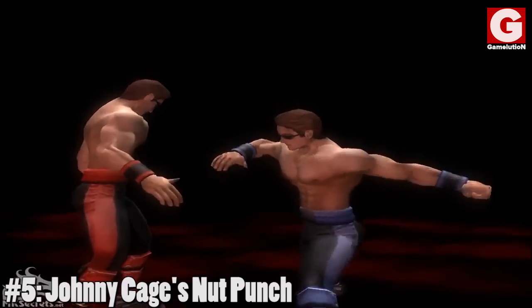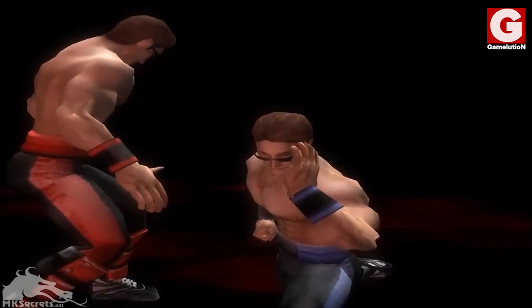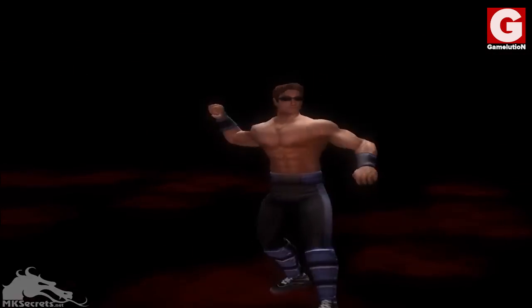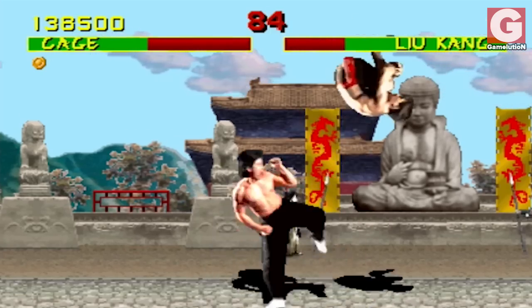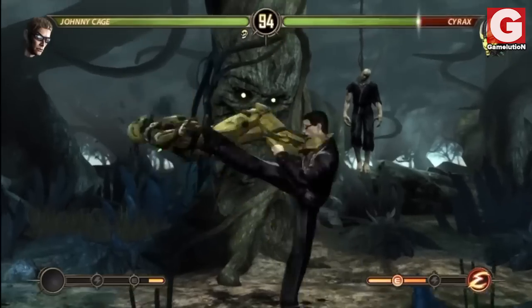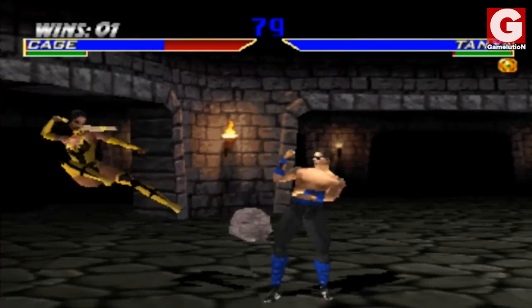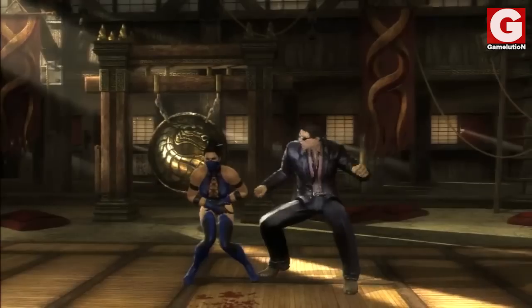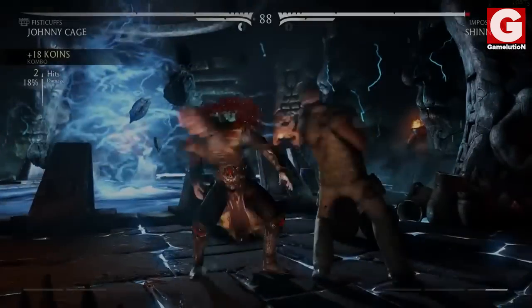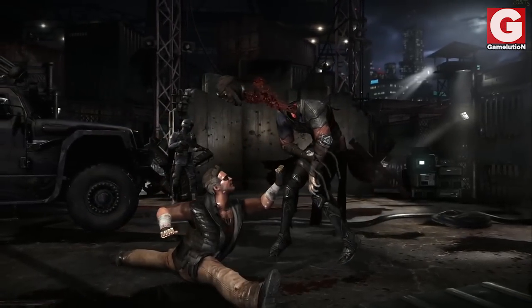Number 5: Johnny Cage's Nut Punch. This is without any doubt Johnny Cage's most notorious move. As the name suggests, Johnny Cage does a split and punches his opponent in the groin, causing them a lot of pain and agony. This move previously worked only on male fighters — against women, instead of punching, he would simply do a split and stand back up. But that all changed in Mortal Kombat 9. In MKX, Johnny Cage can perform this move in his brutality by punching them downstairs so hard that their head flies right off.